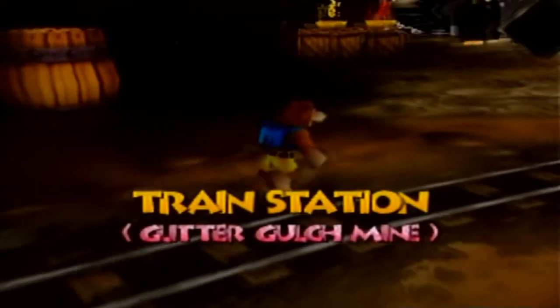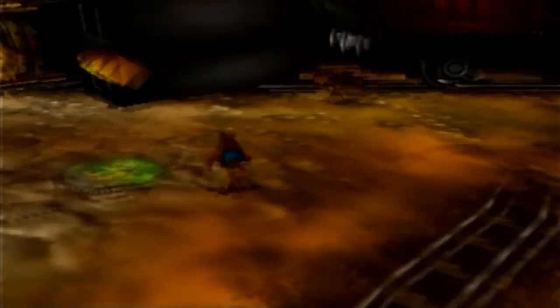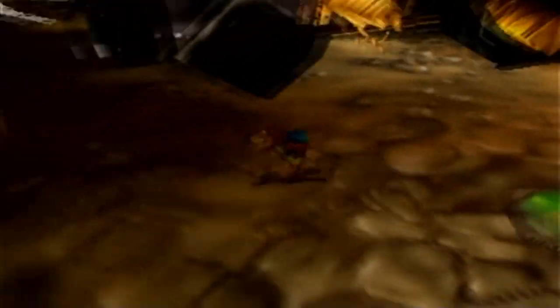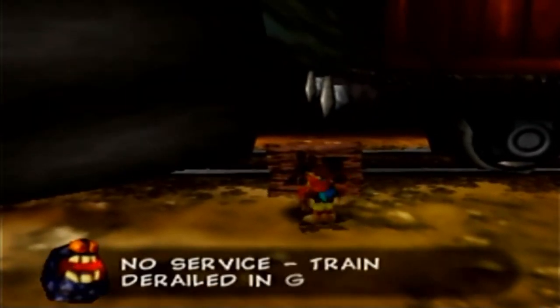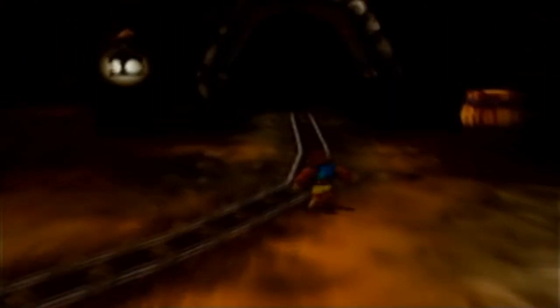Let's check out the train station. Here's the train, but the train's seen better days. A living shovel's trying to kill me! Thankfully, we can kill this shovel before it can kill us. What has Thomas the Tank Engine gotten himself into today? This is an unfortunate episode of Thomas. Train derailed in Glitter Gulch Mine! The train's out of commission — doesn't seem like there's a lot we can do about that. That was a creepy looking dude — let's get out of here!